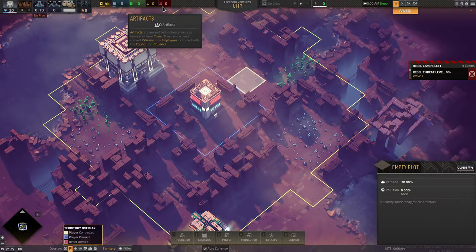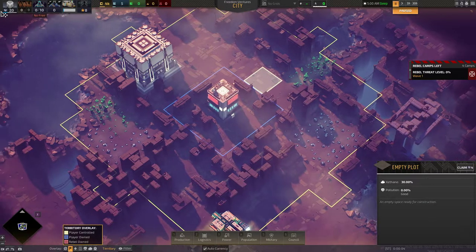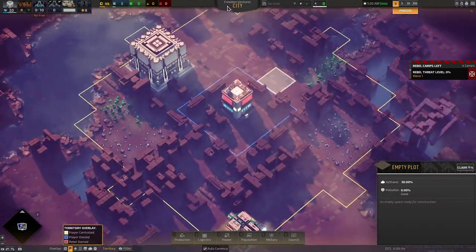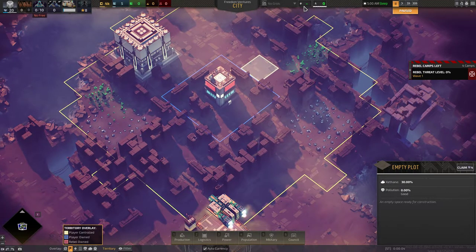To do that, you're going to be producing waste. Waste comes up whenever you do almost anything in the game, so you need to get rid of it by burning it — which is important but creates pollution. Artifacts is how we turn citizens into employees. Citizens make money; employees are your workforce. You need as many of both as you can, but you have to balance it. Freedom Ventures. Grids is power grids — your energy for power. Fuel: you take gas from the air, turn it into fuel, burn that fuel, and create power.